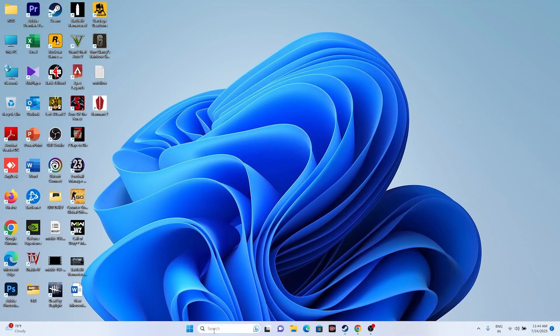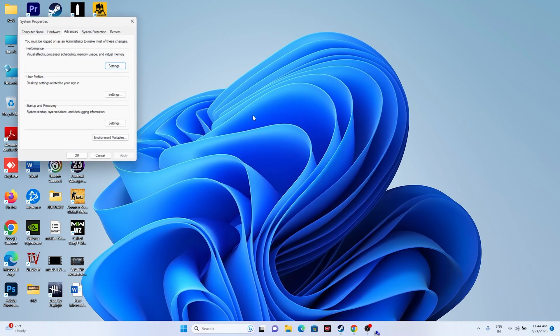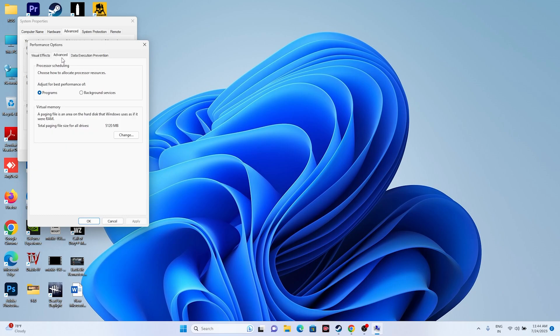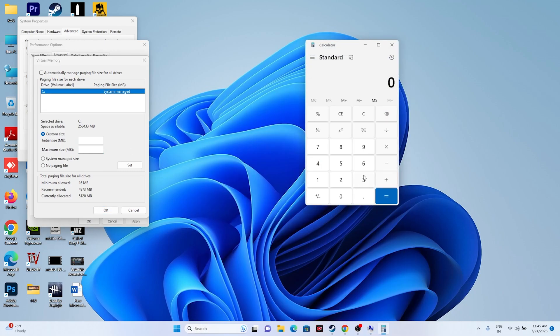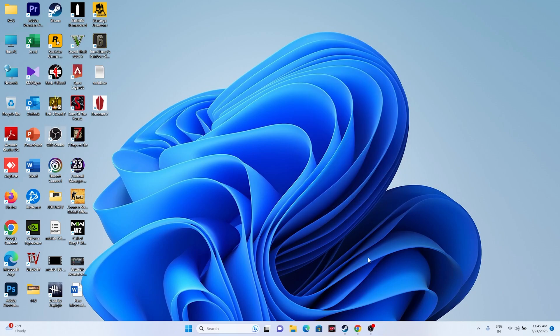Increase your virtual memory. Search for 'View Advanced System Settings,' go to Advanced, click Settings, then Advanced again, and click Change. Select Custom Size. The initial size should be 1.5 times your total RAM in MB — for 32 GB RAM: 32 × 1024 × 1.5 = 49,152 MB. The maximum size should be 3 times your RAM: 32 × 1024 × 3 = 98,304 MB. Set the values, apply, and restart.